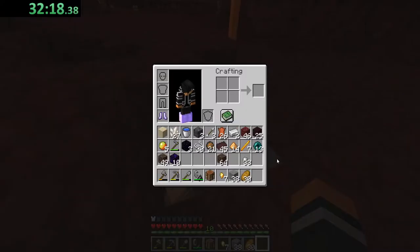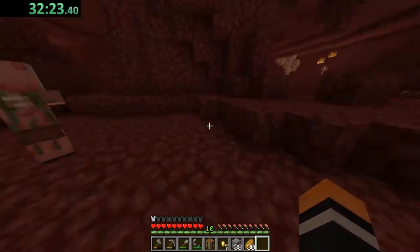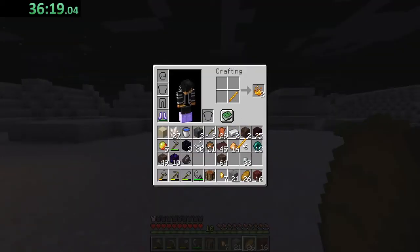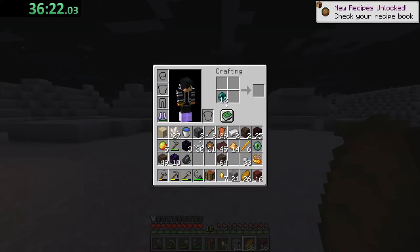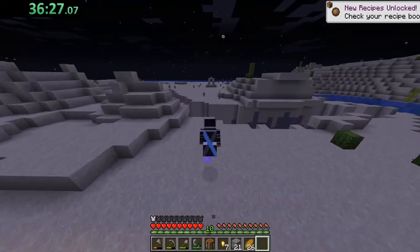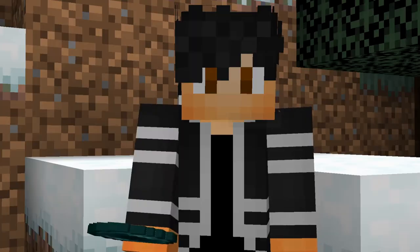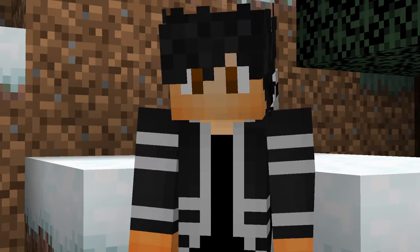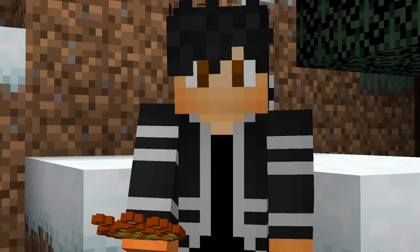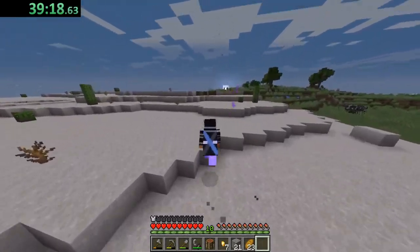If you want to be safe, try and get a stack of ender pearls from the piglins, but if you're feeling risky maybe go for twelve and start leaving the nether. After leaving the nether you want to create an item called the eye of ender. What the eye of ender does is — if you right-click it — it actually leads you towards the stronghold, which is where the end portal to fight the ender dragon is located. To craft the eye of ender you simply need one ender pearl and one blaze powder; to make blaze powder you just need one blaze rod, which gives you two blaze powder. After you make the eye of ender, right-click it and start following the direction it points you towards.